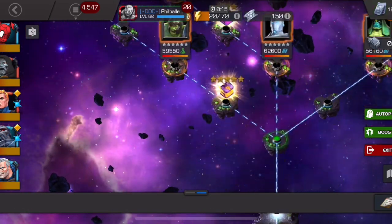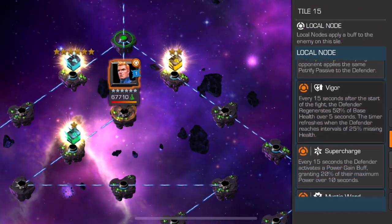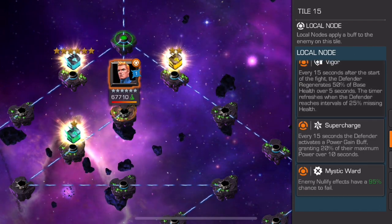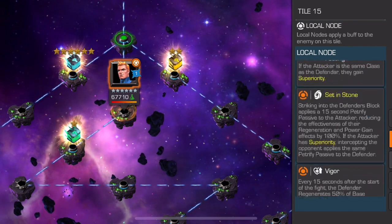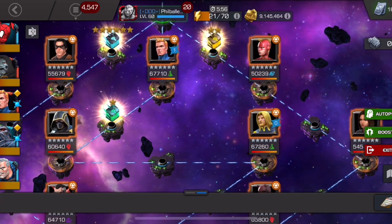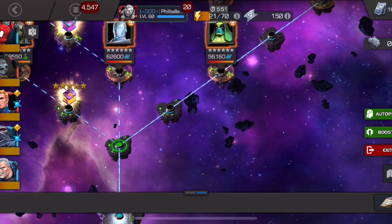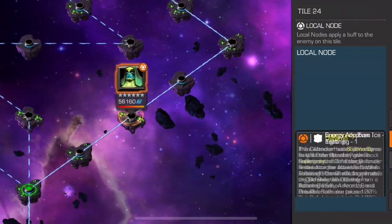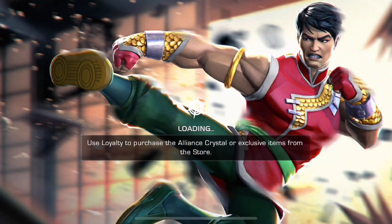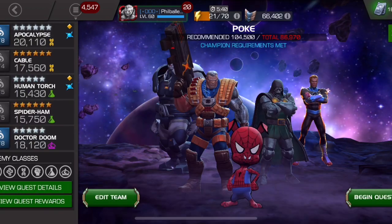If you have Ghost, go for that path. The other easiest path has vigor, super charge, and mystic ward — just avoid using mystic champions there. The paths with the one-star chests are usually the easiest, but if you can run Ghost, do that. That covers 7.2.3.